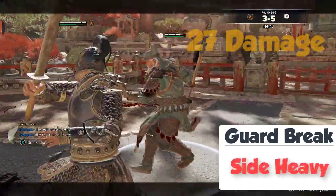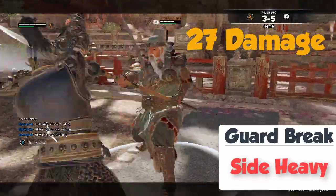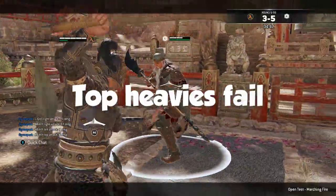Guard break into side heavy for 27 damage. Top heavies do not work.